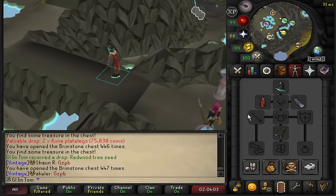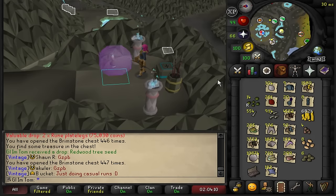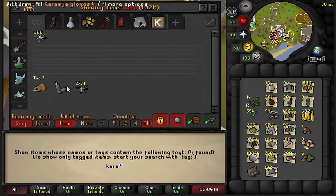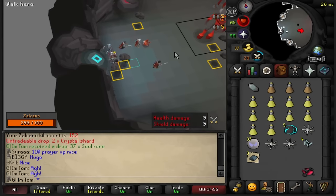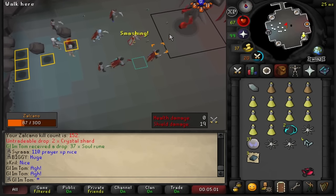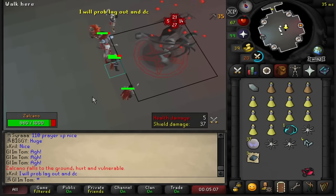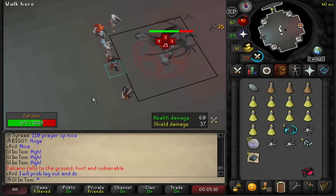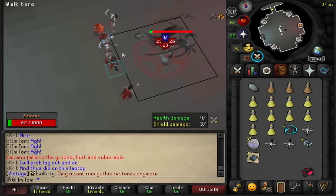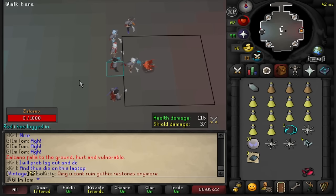I'm going to stop doing Konar now. There is a chance they might add a guaranteed key from superiors in the future, so we'll come back if that ever gets added. I wasn't actually intending to do Zalcano this early, but Jagex have done an update where you can now one-down Zalcano, effectively making it like three times as fast as it used to be, so I am going to make the most of this. As you can see, it just dies in one rotation, so it's a lot better than it used to be.